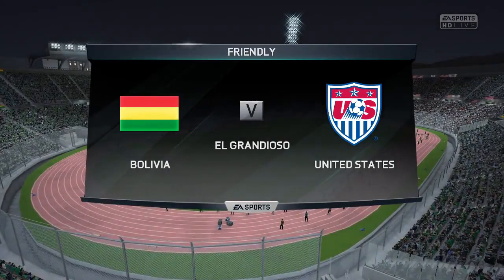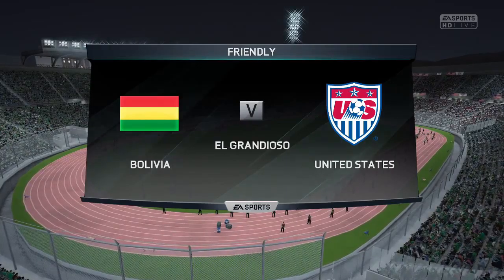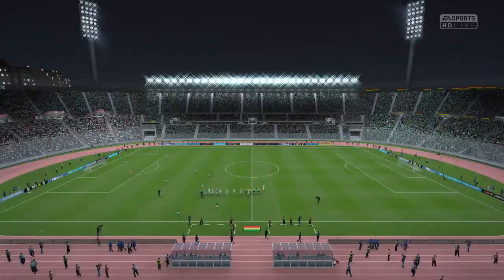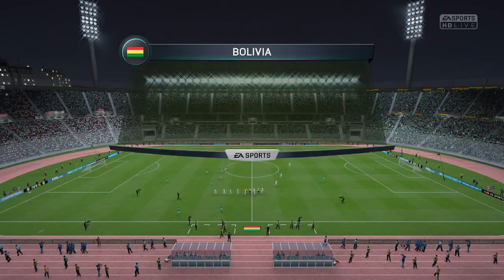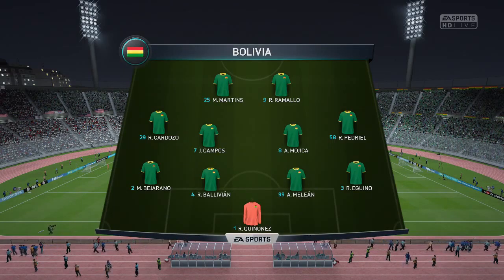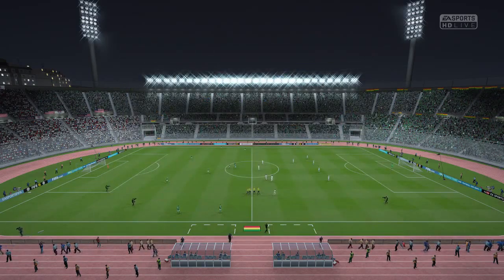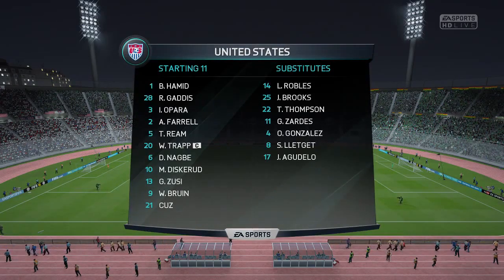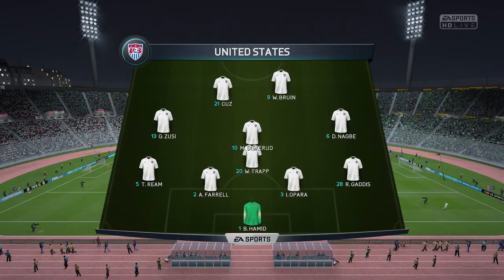We have been selected for the game versus Bolivia, on the road. Bolivia run a 4-4-2 with Martins, Romulo, Cardozo, Campos, Mojica, Pedriel, Bajaro, Balavin, Malin, Eguinho, and Quinones. Starting alongside me will be Wilburne, with Zuzi, Diskarud, Nagby, Trap, Ream, Farrell, Opara, Gaddis, and Hamid — an interesting back line.